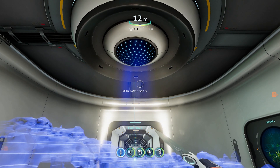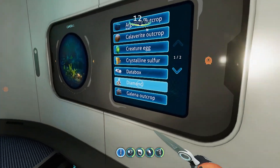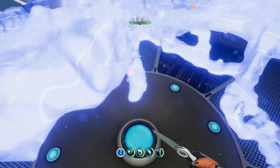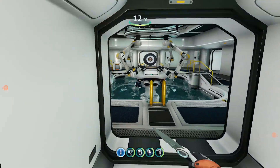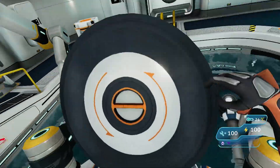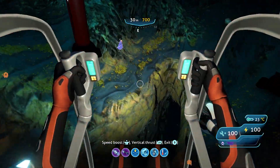I have it all set for speed right now, but you can turn the range from 300 up to 500 — it fills this whole room. I'll just run a quick scan here for diamonds, and you'll notice that there are some directly below, so I'll just jump in my prawn suit real quick.